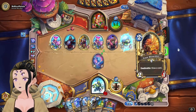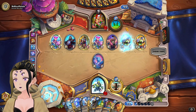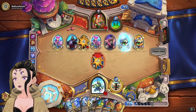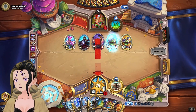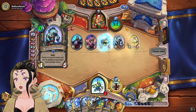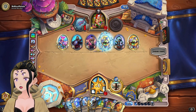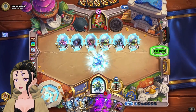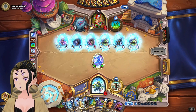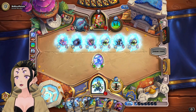Going to grab the Dunk Tank, play the Sleep Breaker, freeze one of the 3/3s, get a Loot Hoarder. I'm assuming that's probably going to be Ice Barrier — well, I guess they just randomly generated it so there's no telling what it could be. They're going to play a Null — do they have a second copy? I'm going to put down the Guardian and pass the turn.